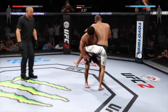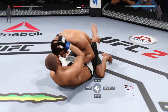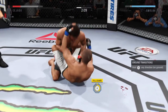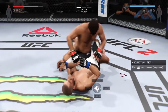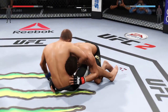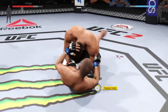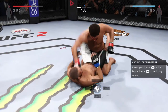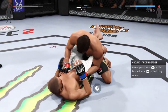Tries for a low single — oh, and down! Push the knees and pass the half. Just over two on the clock. He's looking to lock up that guillotine choke. He's out of the guillotine. Nice right hand, big right hand. All over him on the ground.